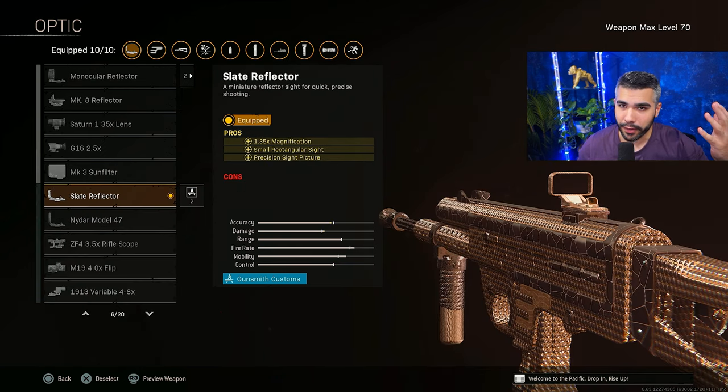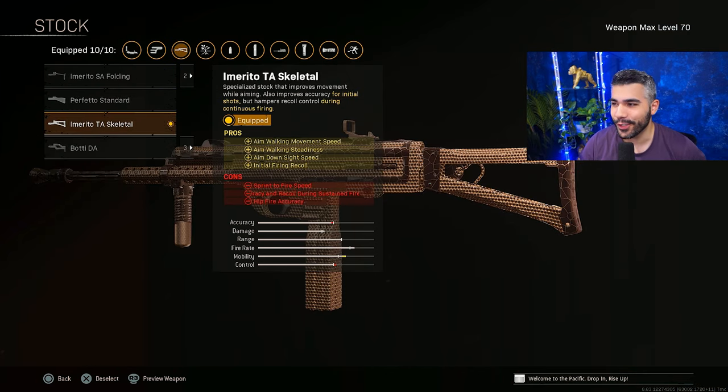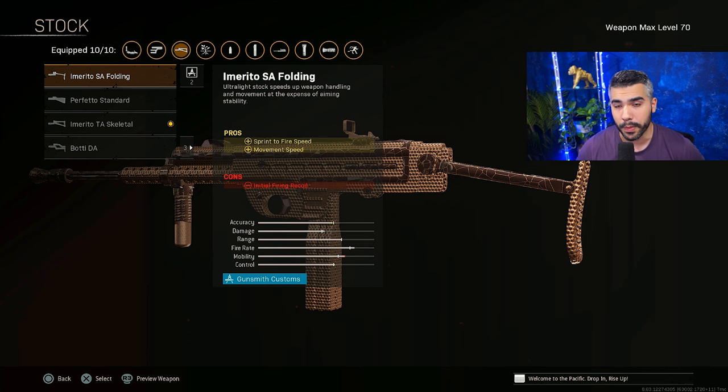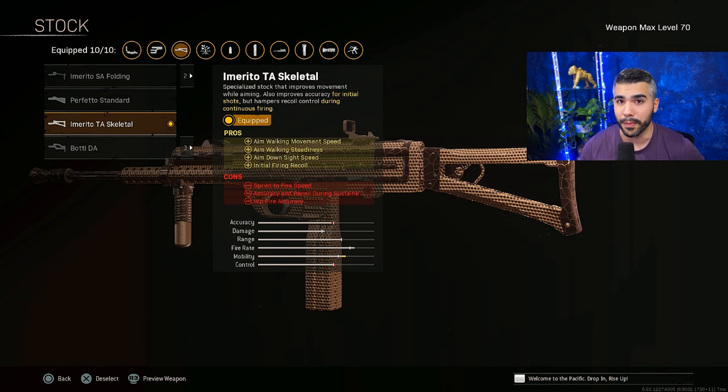For the optic we're going to be rocking the Slay Reflector — pretty much the one you want to be rocking. For the stock we're going to be running the Skeletal. This allows you to strafe even better and it doesn't really lower your movement speed too much. It does give you a little more movement speed but it's worth it — trust me, you got to try it.